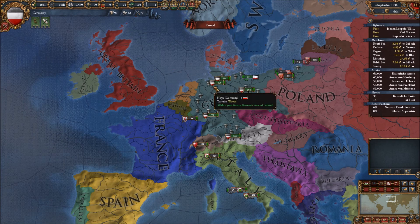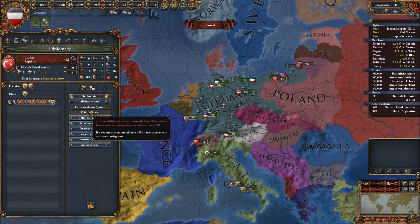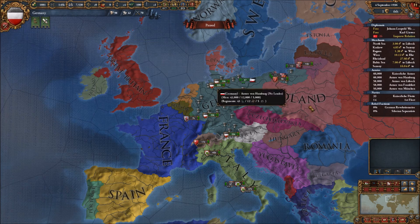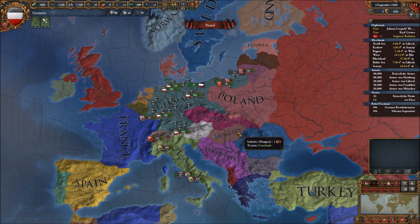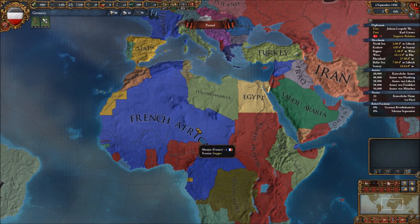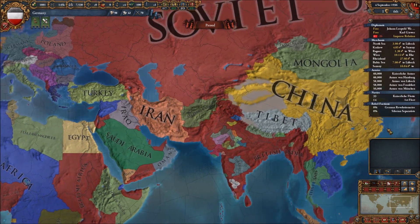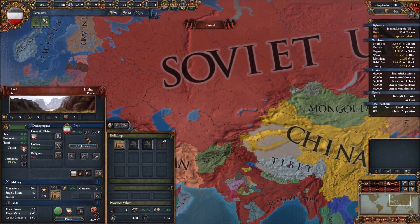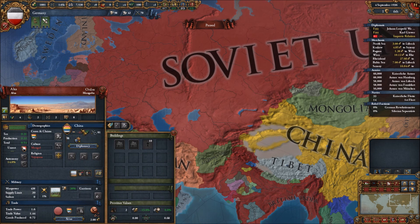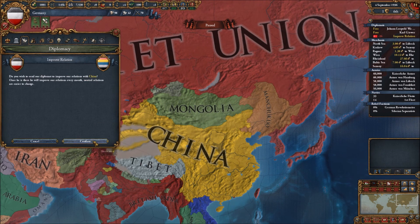Let's set stuff up. Turkey is at minus 30 relations - they dislike us, that's brutal. We'll improve relations with Turkey. We probably need one more friend. Logistically we're not going to be able to do as much as what happened in World War 2, so Africa probably isn't going to work. Maybe Iran as a friend - they seem to like us. What about China? China's a good friend, and we could always try to get China on our side since we need a trade outpost there anyway.